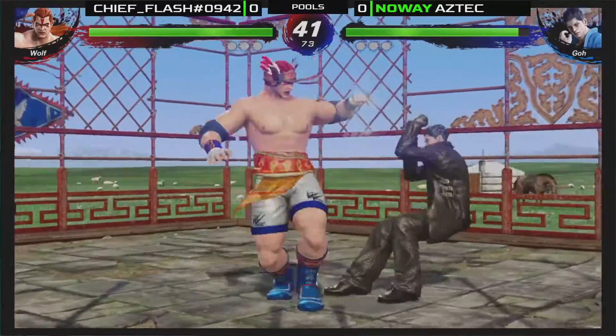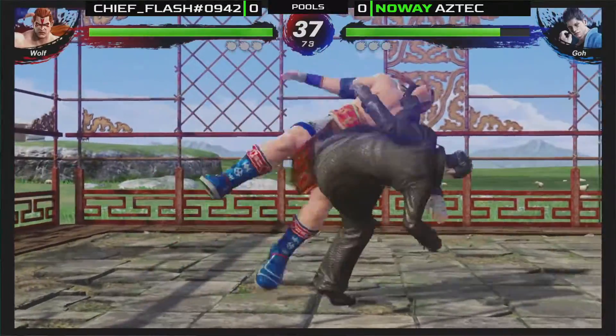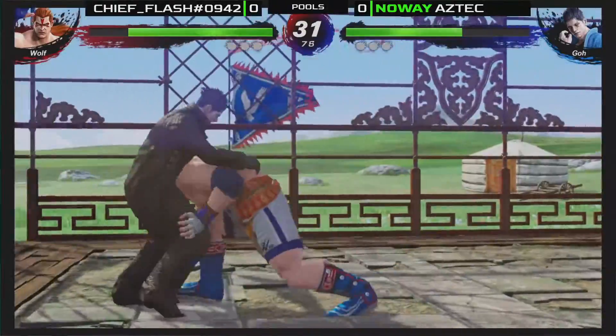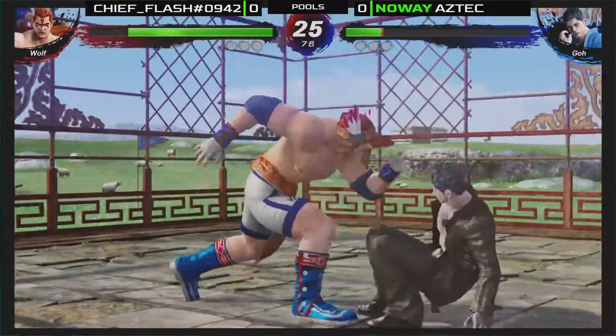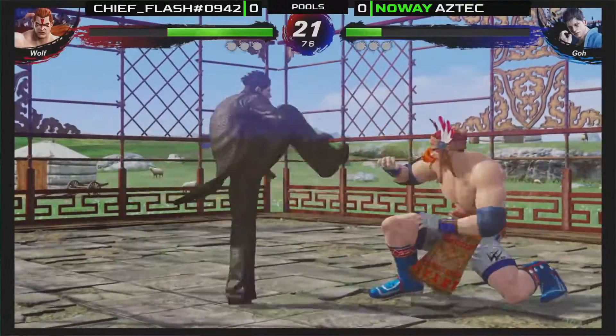Starting right off, Flash is doing some spacing. There is one of the Sabakis right there — that little wet towel noise that you hear — and it just throws the attack away. Wolf with that shove, and we got that running throw. More neutral situations. He messed it up, but those things continue.